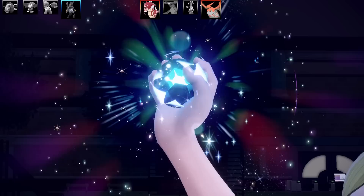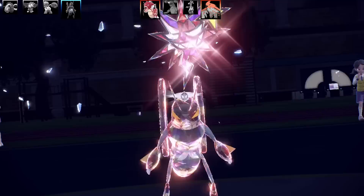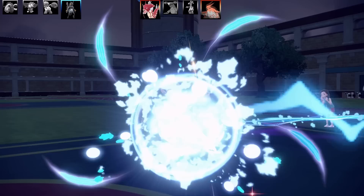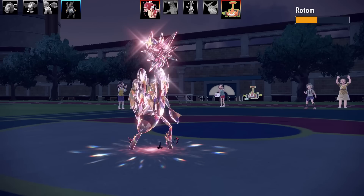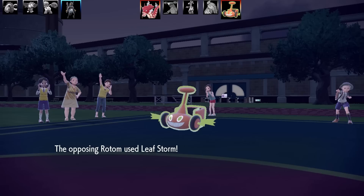Next Pokemon is Lokix. I've got Tera Dark on this. This is actually a priority STAB move with the Tera — it gets First Impression and Sucker Punch, a double priority combo. I go for Sucker Punch on Talonflame — it's gone. That was a very threatening Pokemon to my team, so I'm extremely glad I got rid of it. That's three Pokemon down. Next Pokemon is Rotom-Wash. I go for Leech Life, almost taking it out. I thought they might go for Switcheroo or a status move. Now they go for Hydro Pump — Leech Storm does a lot of damage, but thanks to the Assault Vest on Lokix, I managed to live.